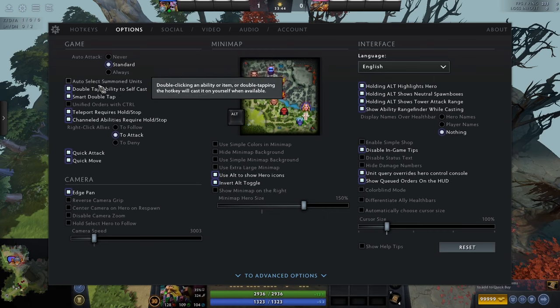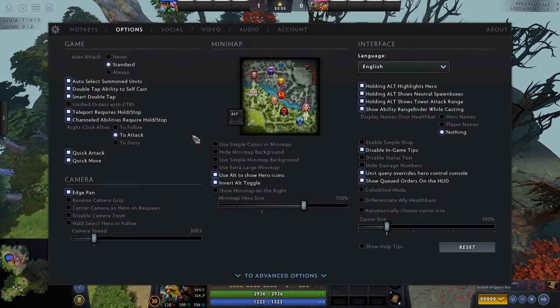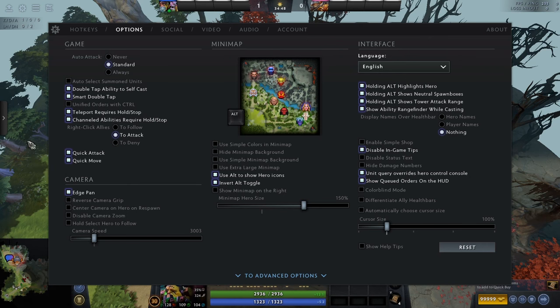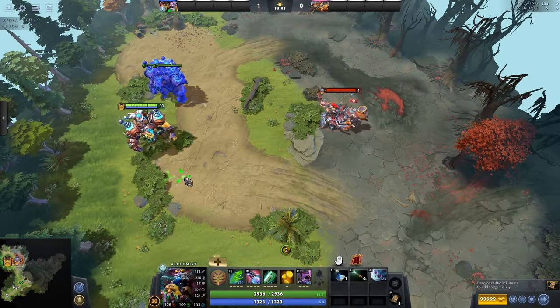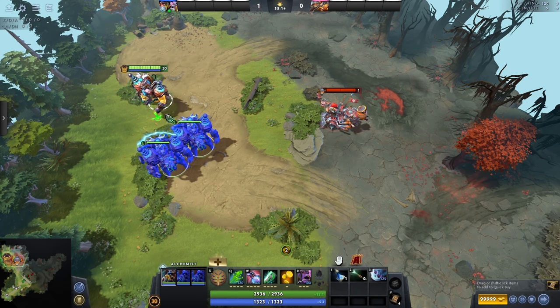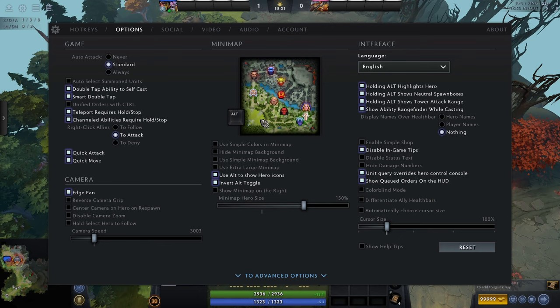Next is auto select summon units — pressing the button will automatically select newly summoned units. I don't recommend this. I used it when I was younger but it became more of a hindrance as I tried to improve. Keep it off. Unified orders with control means if you have summoned units and press control, everyone will move even without being selected. I very rarely use this and wouldn't bother — it's unnecessary for beginners, but can be useful later.